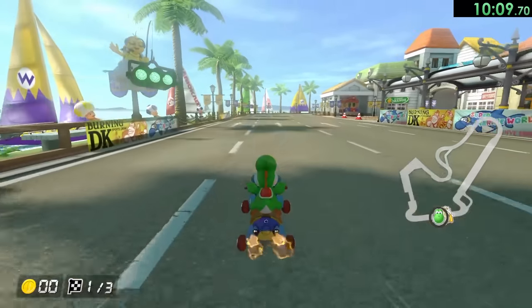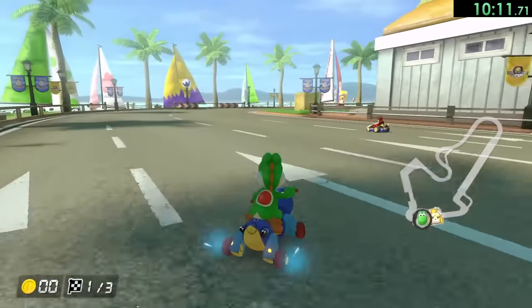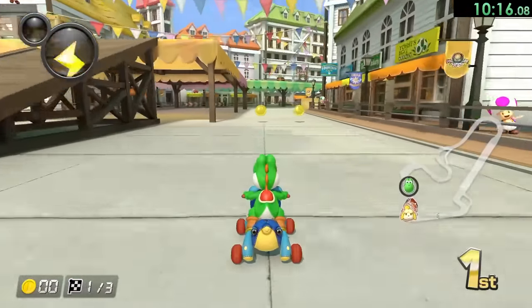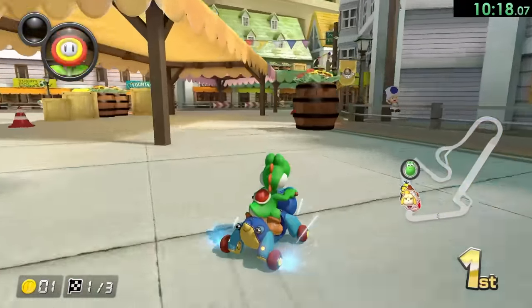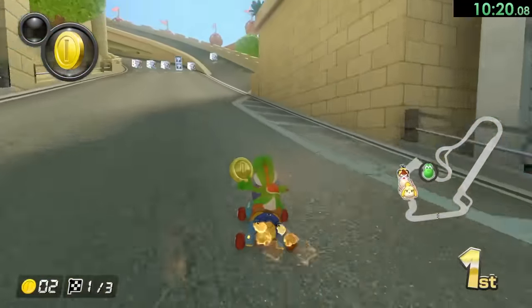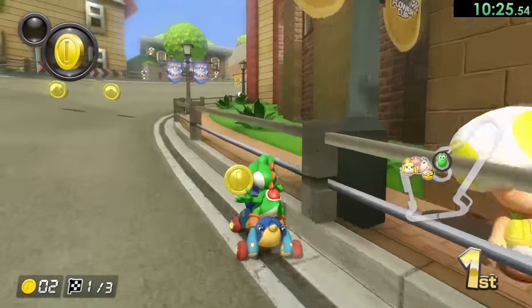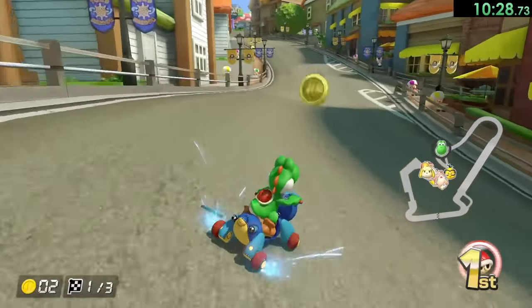Now for stage number six we have Toad Harbor. In general, any stage with cars I don't really love — I'm not the best with dealing with cars. In this one it's not the hardest thing in the world, but in later stages you'll see what I'm talking about. But we want to take this path, the upwards one, and then we want to make this jump. Sometimes I mess up that jump and lose a little bit of time, and then of course there's also a red shell right after, just to kick me while I'm down.